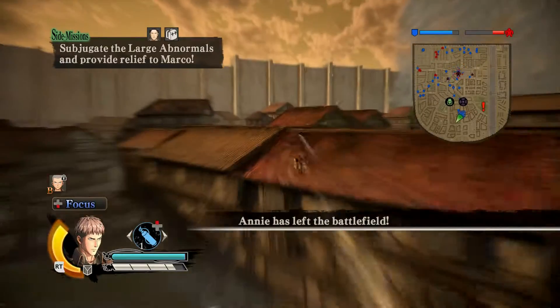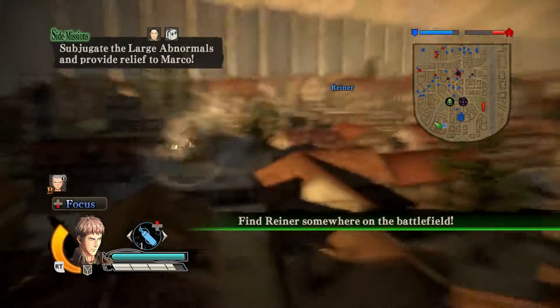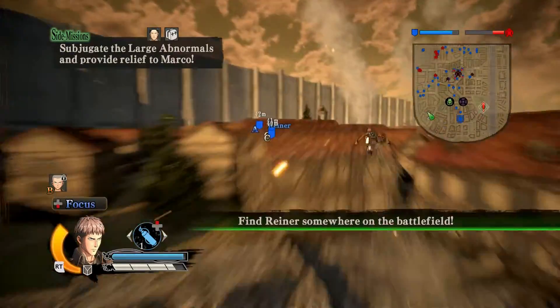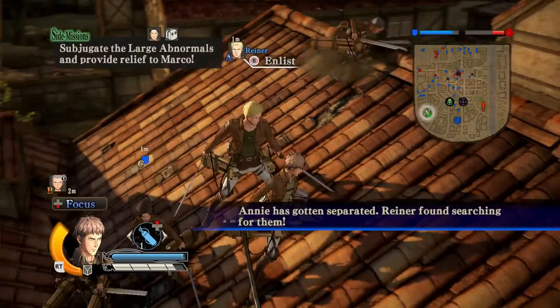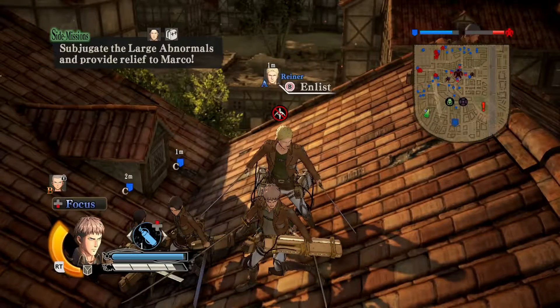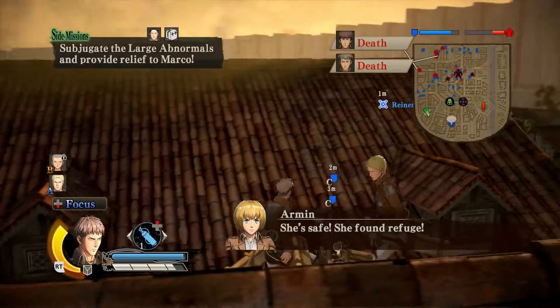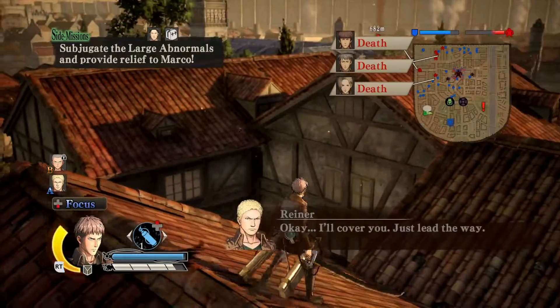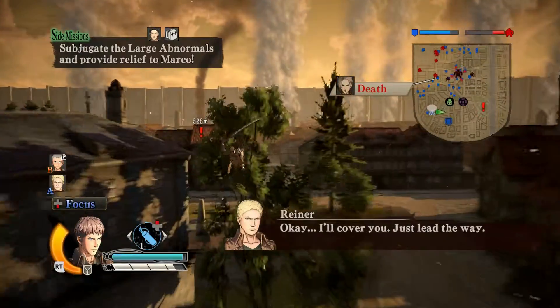That's pretty much a hint to go and find them. The first one, Reyna, is over here in the southwest — you can see his name. This is where the confusion comes in: the game didn't say anything about enlisting, it only said find, but you actually have to enlist. So press B to enlist him. He's part of the team now, and Reyna will say something about Bertolt being somewhere nearby.